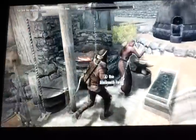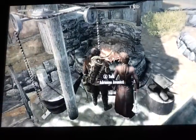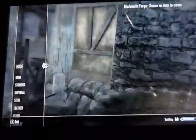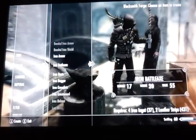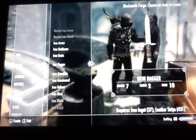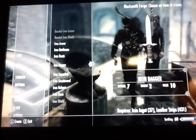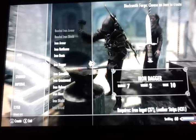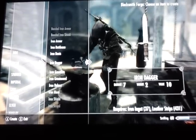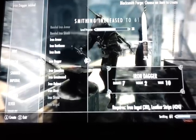Once you do that, you're going to use the blacksmith's forge. You want to go down to iron and go to the iron dagger. The iron dagger takes the least to make, so you can see that I can make like 37 of these things. What you want to do is just go crazy on them — just start hitting. You can see my smithing is increasingly going up.